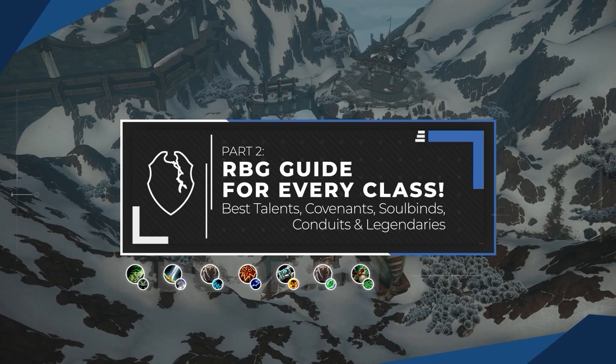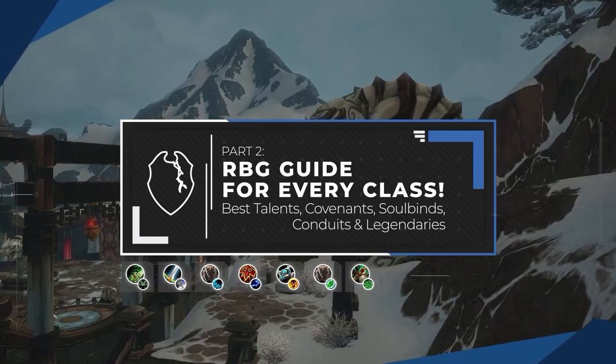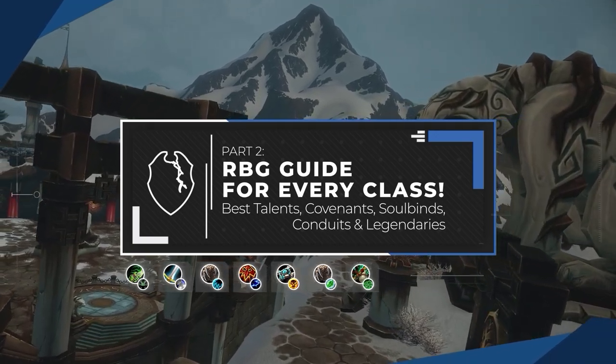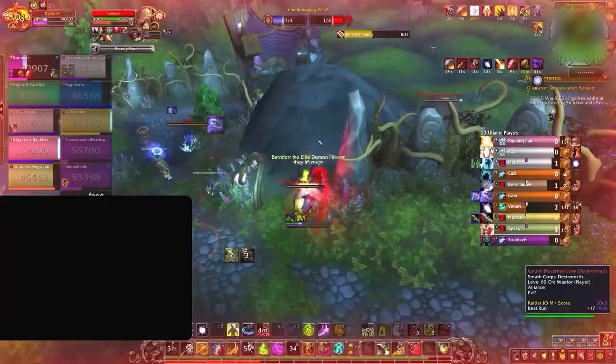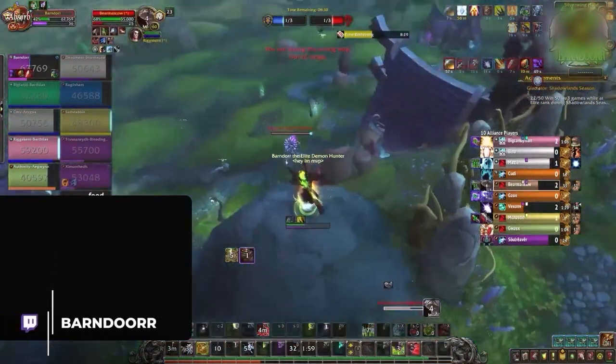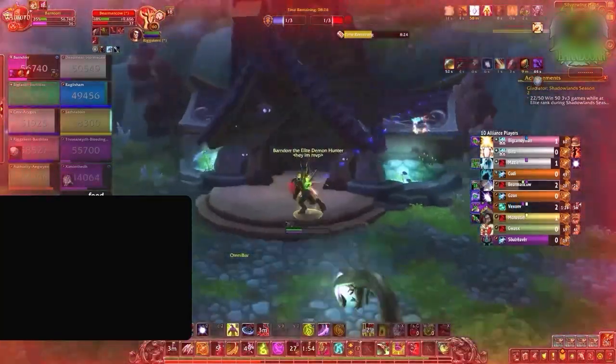You guys requested it, so we've delivered. Welcome to part two of our battleground guide — a guide where we cover the talents, covenants, soulbinds, conduits, and legendaries, but specifically for battlegrounds. In part one we covered what would be considered the meta rated battleground specs. In this video we're going to be covering seven specs which you still see but are not really what you would consider meta.